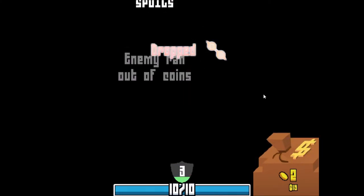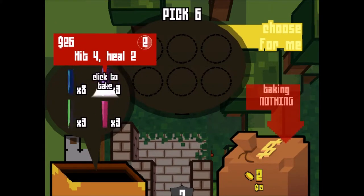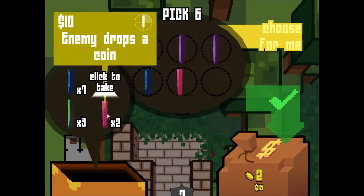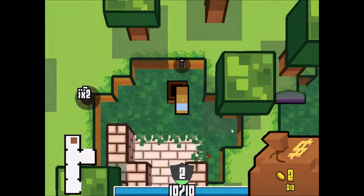This is gonna be dangerous. We won — they ran out of coins. We have two coins left. Oh, look at this: hit four, heal two — beautiful, I love those coins. Regenerate HP — that could come in handy. Enemy drops a coin — could come in handy. And a shield will come in handy. Let's take those.